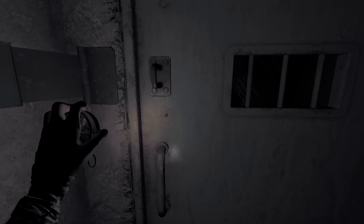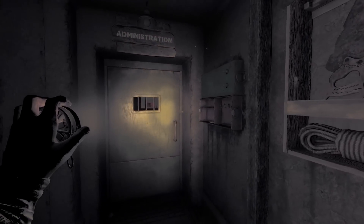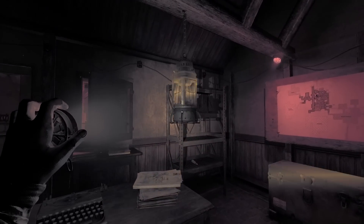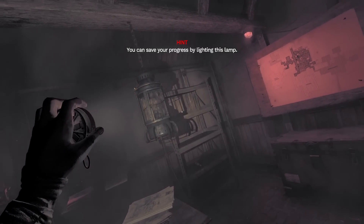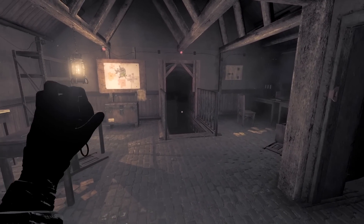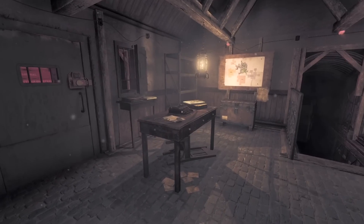We need to shoot this lock here, but that's gonna make a noise. A couple tools and stuff — keys, a pencil, nothing useful. Door number one — this is where we can save. You can save your progress by lighting the lamp. I figured from last time you can light it, save, re-light it, save as many times as you want — so be smart about it.